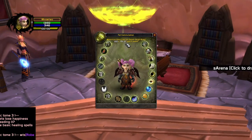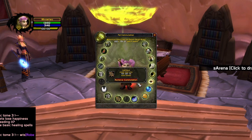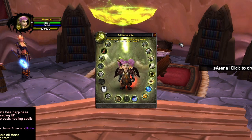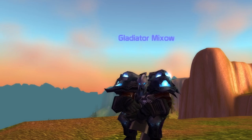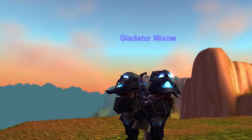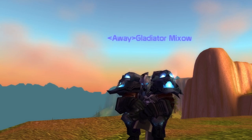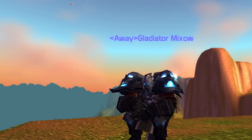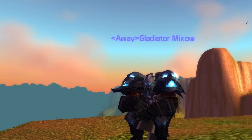To prevent losing gear, go to the Fell Commutation Station — found in Shattrath on the outdoor or Scryer platform, it's a green glowing thing. Click on it and commutate every gear slot. This means instead of losing your gear when killed, you'll lose gold instead. Make sure you have enough gold to cover losses, otherwise you'll still lose gear. A quick tip: buy some PvP trinkets from the PvP vendor — if you die, you'll lose those instead of your main gear.